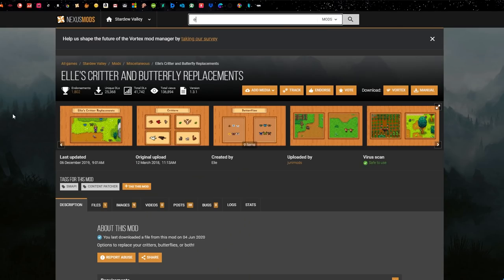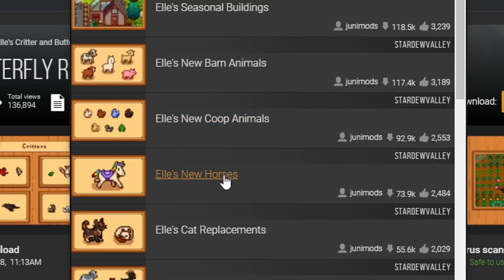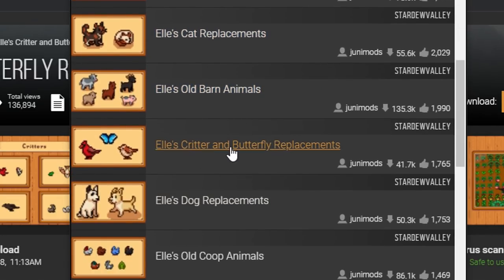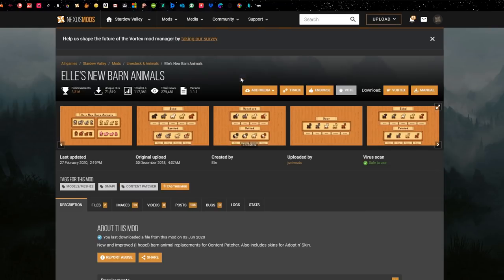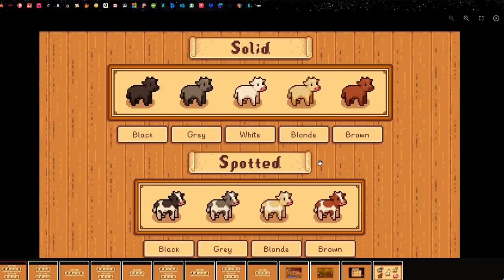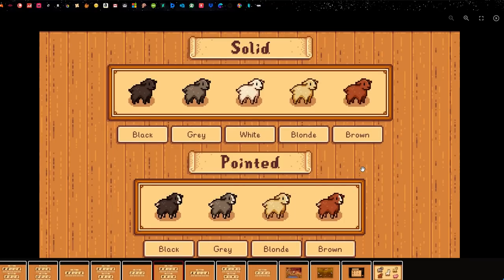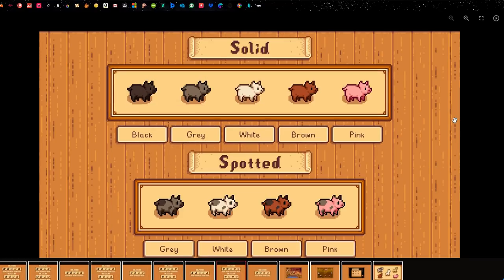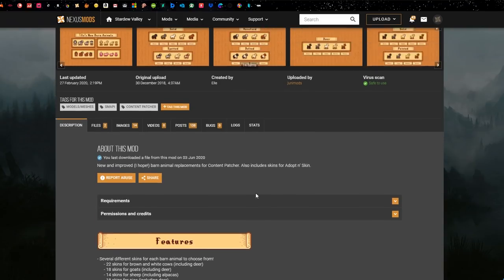Next are the animals. I use all of L's, or Ellie's, new animal mods. When you search for L's, all the animal mods are there — new barn animals, new coop, horses, cat and dog replacements, and critters and butterflies. I've changed all my animals to look more natural and realistic, going with the theme. There are loads of options: you can change the skin colours, patterns, and fur to make your animals look very unique. I recommend all of these animal mods — I get them all from the same person.